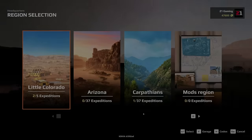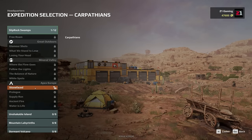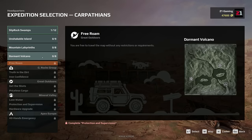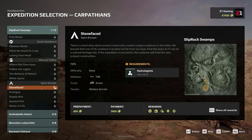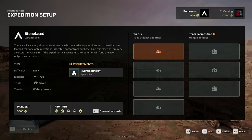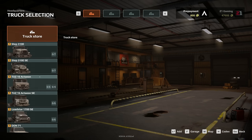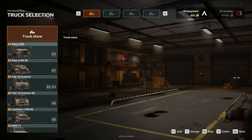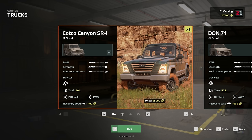That was fun, that was a fun one! Let's see what we get next. Did we unlock any other ones? We unlocked 'Stone Faced,' we finished the prologue! We unlocked this one — distance is only 700, we need a hydrologist. Watery terrain, let's go! So for this scout, how much money do we have? I have 46,000. Can we go truck shopping? Truck store — let's see what we've got here.